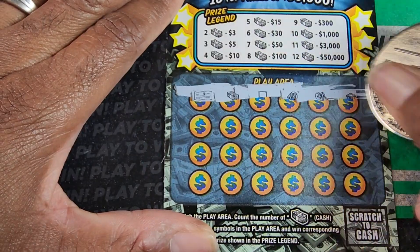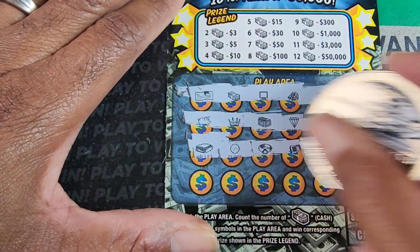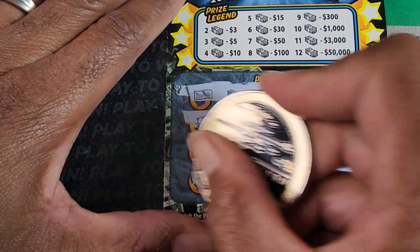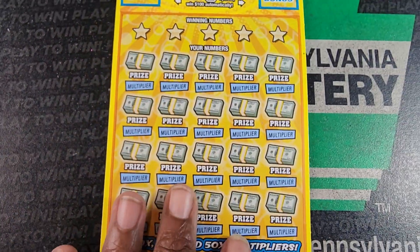We've got one stack early — sometimes that's a good sign. Two stacks, we got three bucks coming. We got two stacks on that one, so three dollars so far. We are on the board.